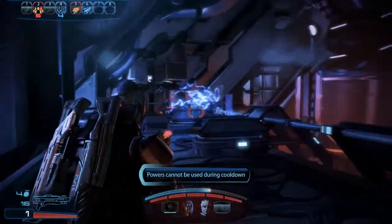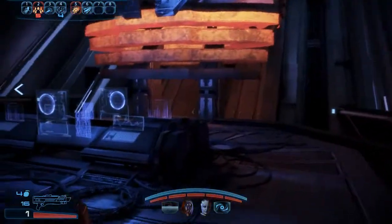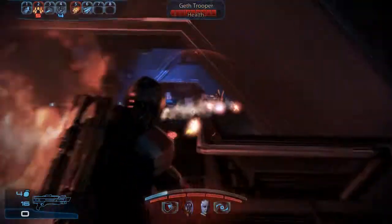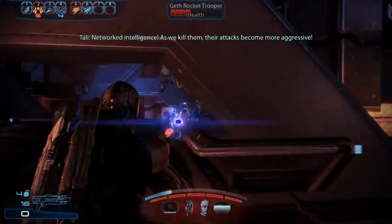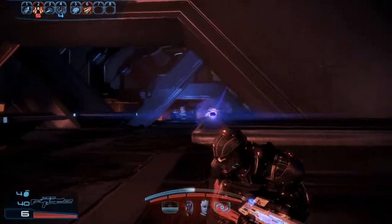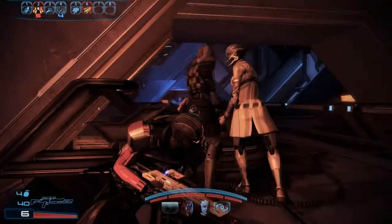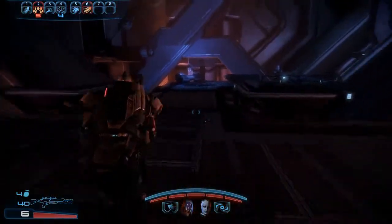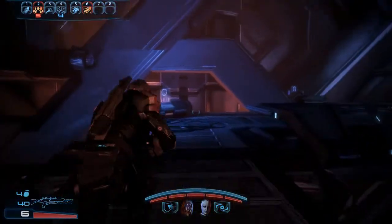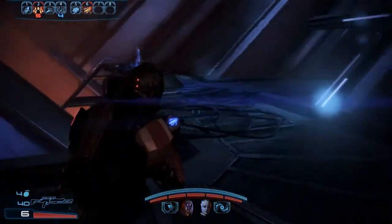They're pooling their processing power — network intelligence. As we kill them, their attacks become more aggressive! Disable their shields! Just don't give them a chance.